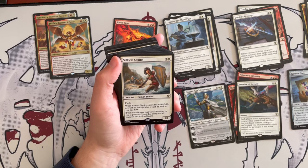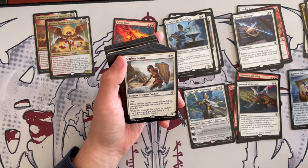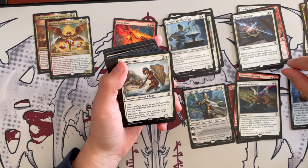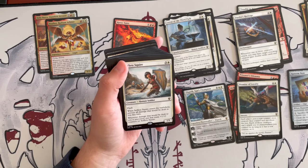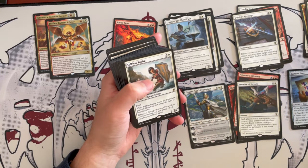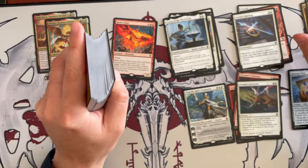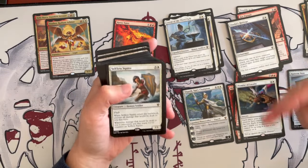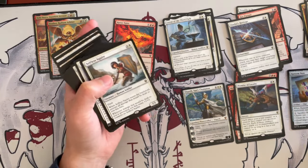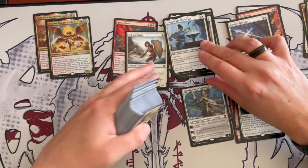Selfless Squire is a 1/1 human soldier costing 4 with flash. When it enters the battlefield, prevent all damage that would be dealt to you this turn. Whenever damage that would be dealt to you is prevented, put that many plus one plus one counters on the Squire. This synergizes with the deck alongside fog effects — because if you have creatures that can't be goaded attacking you, at least you transform the damage into counters. It's kind of like Tai Chi — use your enemy's strength against them. I think it does synergize somewhat.